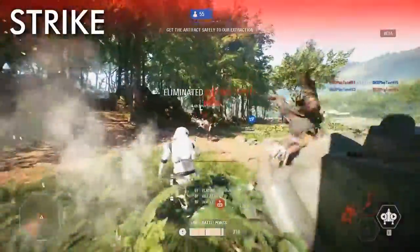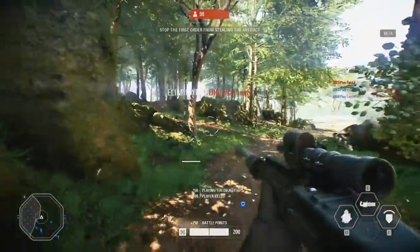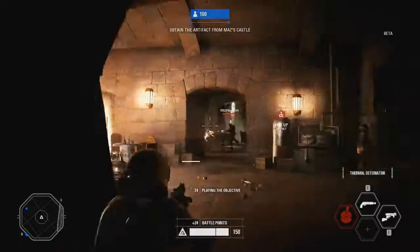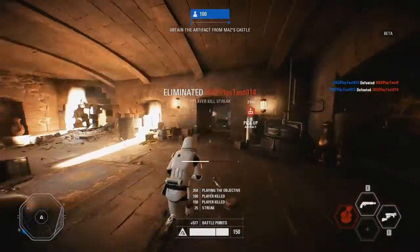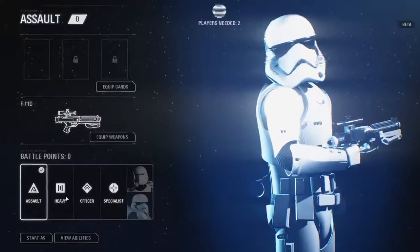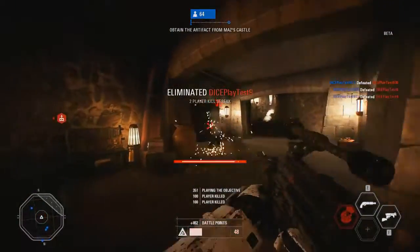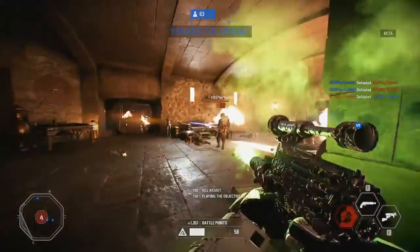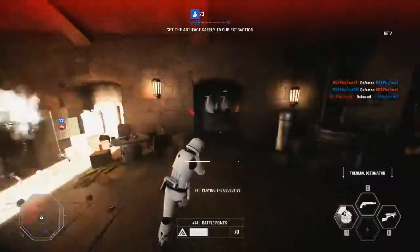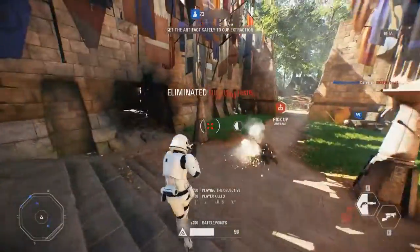Strike throws you into a small scale infantry focused 8 versus 8 objective battle. You'll be fighting here on Takadana. The resistance have acquired an artifact and it's your job to protect it. However as a first order stormtrooper your mission is to collect it and extract it before your reinforcements are depleted. Four classes are available to choose from, but I love playing as the Assault class in this game mode with the CR2 blaster equipped. Its rapid fire means that you'll defeat enemies quickly in close range engagements.